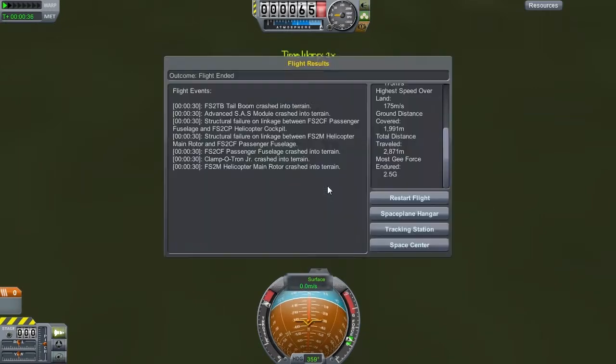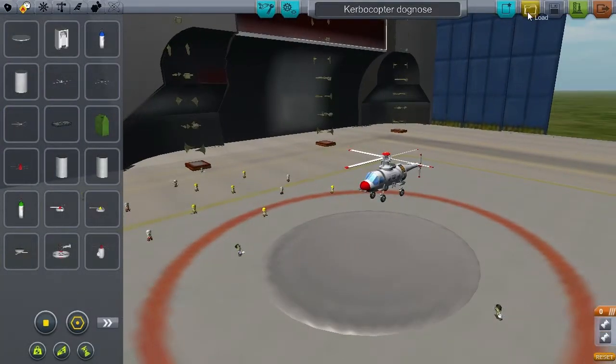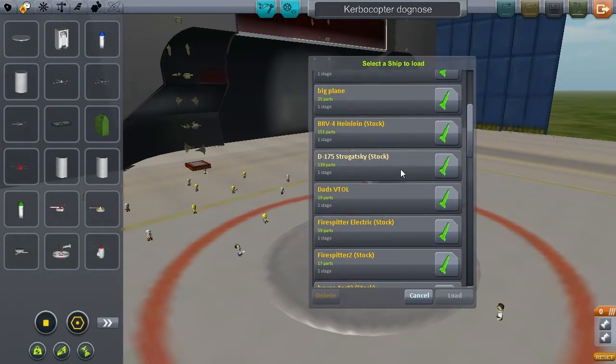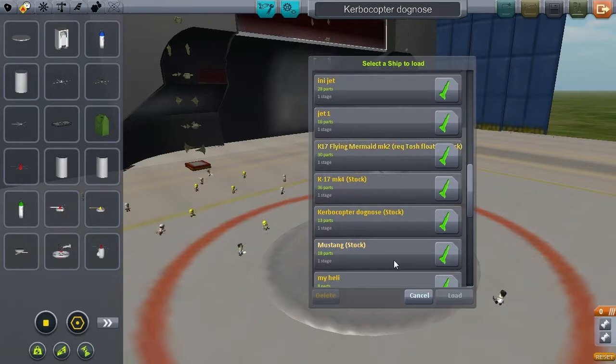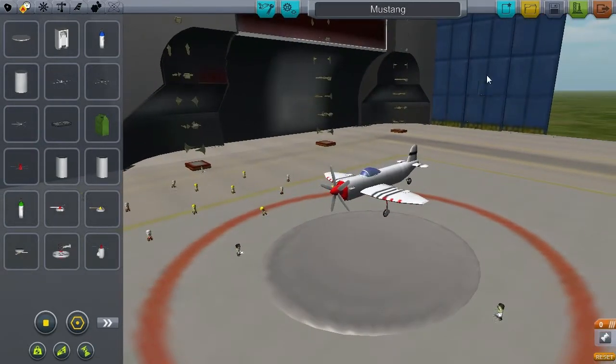If we just go off that a minute and go to the planes, because the planes are much, much better. If I show you the Mustang, it's one of my favourites. Well, this is my favourite out of this pack, anyway.